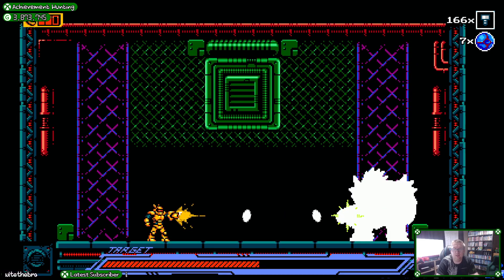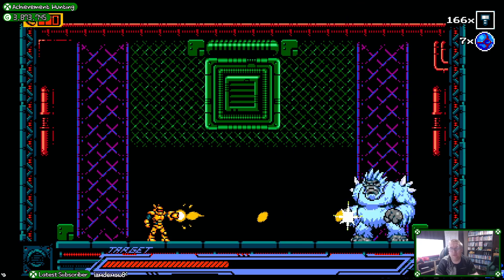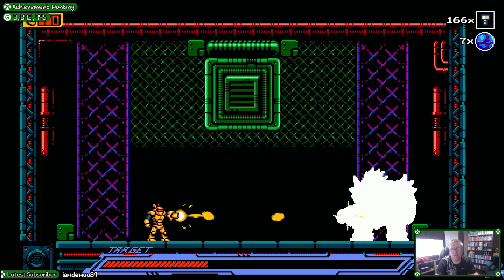Because if he just jumps to the middle, you can just pause the game, which will make him jump to the right for some reason. It will give you space just to shoot at him.